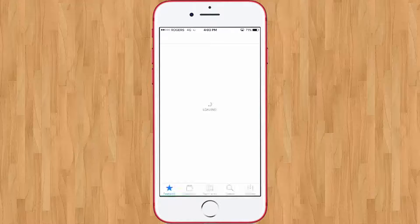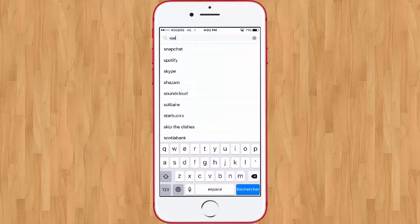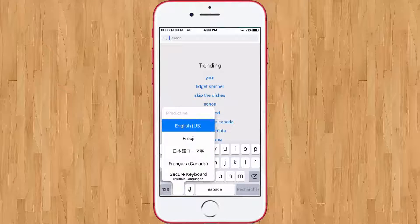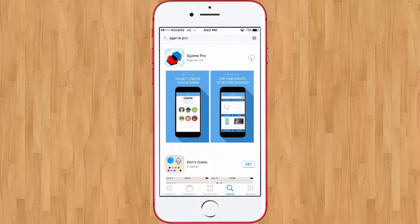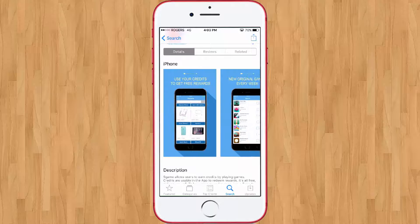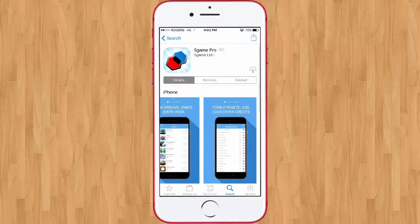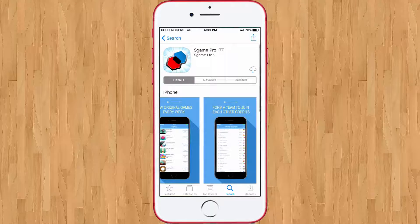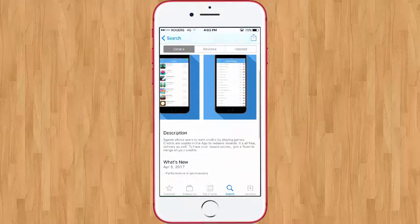What you want to do is go into the App Store and search for 'S Game' — S Game Pro. You'll find it right here. It says 'S Game Pro: collect credits playing games, use your credits to get free rewards, new original games every week.' So this company basically makes new games every week and when you play them through this app you can earn credits and turn them into rewards.